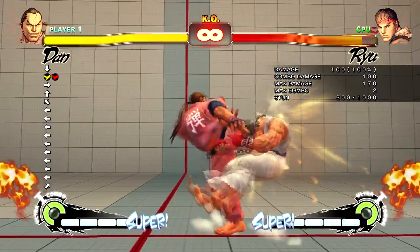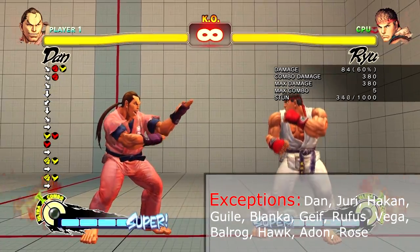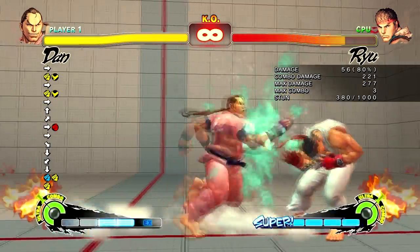With two bars of meter, Dan can cancel his follow-up into a fireball FADC. This can produce some remarkably high damage and stun combos.